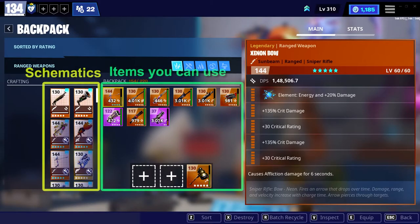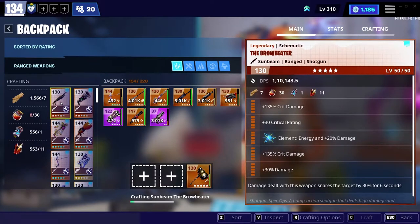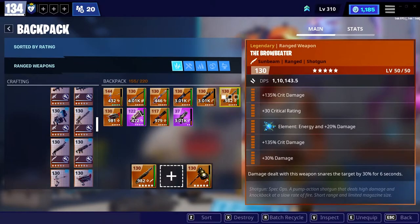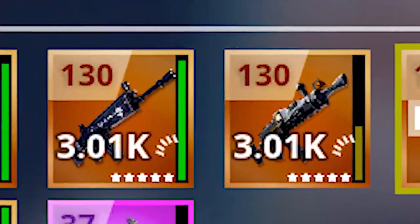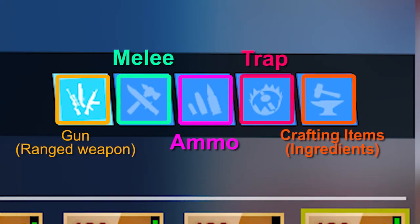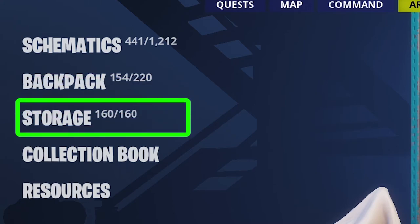After Schematics we have Backpack. In your backpack you will see all the items and schematics you have. You can craft weapons, traps, and ammo from your backpack if you have the necessary crafting items. Also, weapons have durability in Save the World — this line represents durability, and when durability is over your weapon will break and you have to craft another one. Backpack has five sections: guns, melee, ammo, traps, and crafting items.